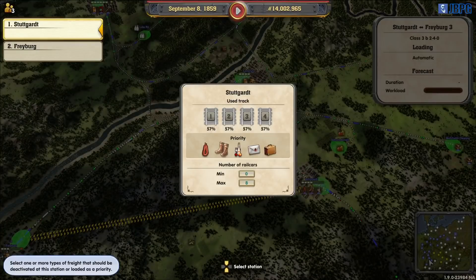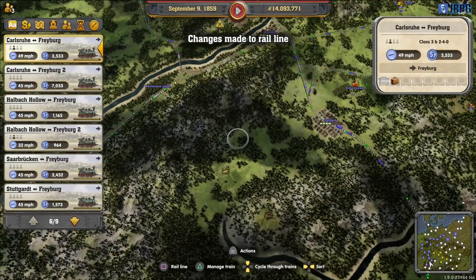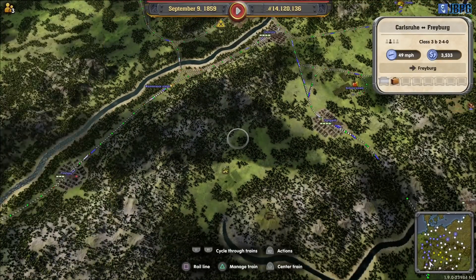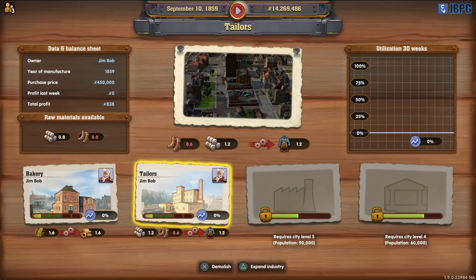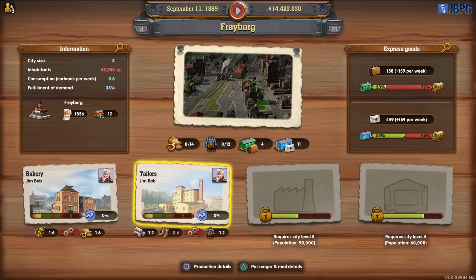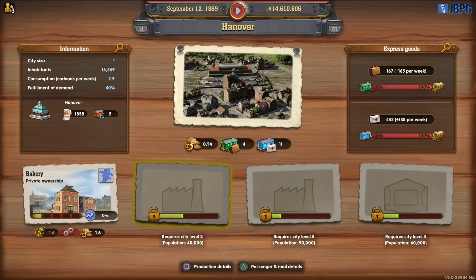That one will get to focus on boots. Let's continue rolling through our cities. Goslau is at 74,500 — that's not too bad. Hanover's low.